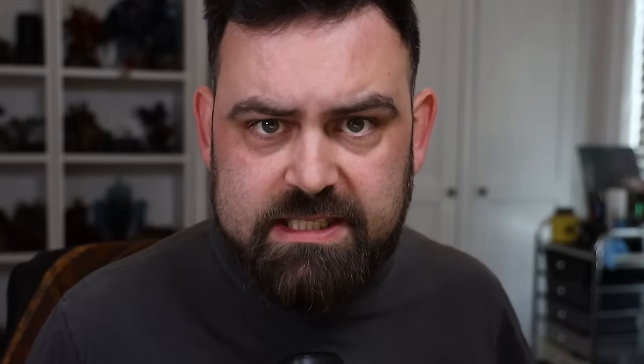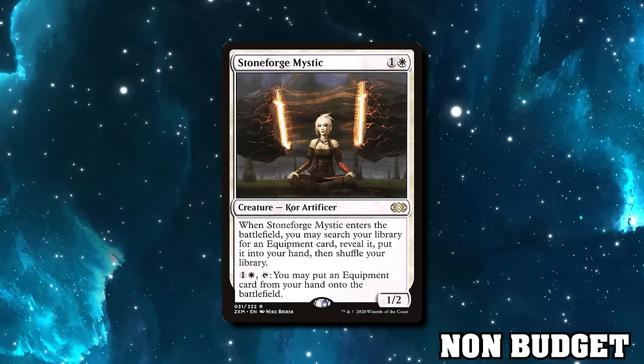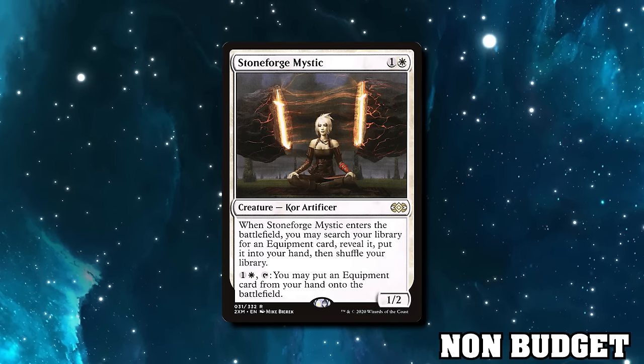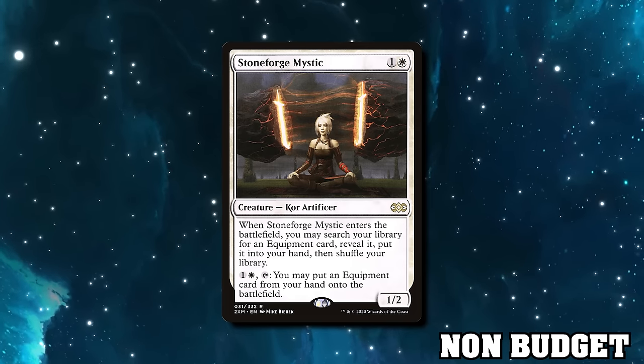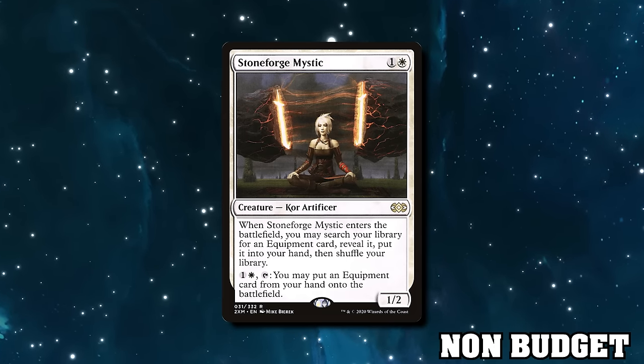Metalcraft is basically always online in Commander now thanks to the ubiquitous presence of treasures, clues, and food — thanks to Academy Manufacturer. Stoneforge Mystic is twenty dollars but is an incredible include, allowing you to tutor for any equipment you need, and also allowing you to activate it and put that equipment directly into play — cheating on the mana cost and avoiding counterspells.